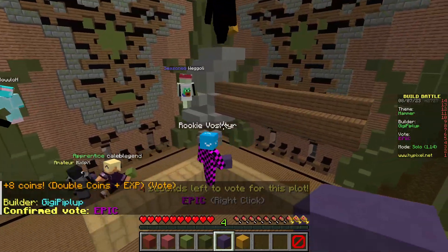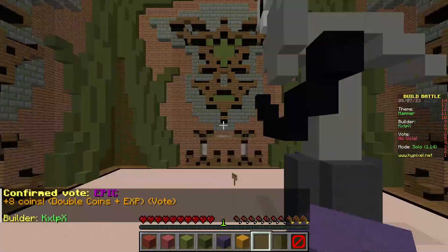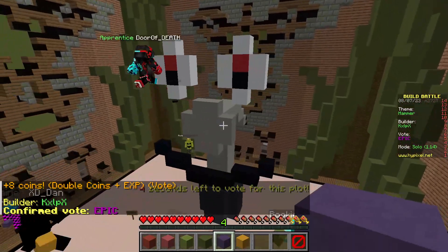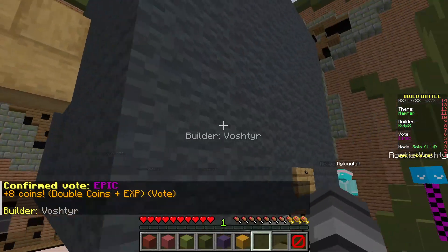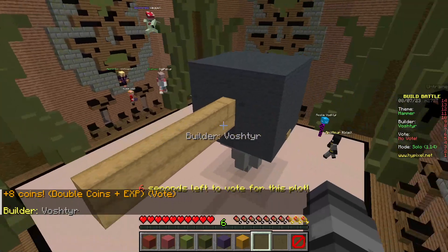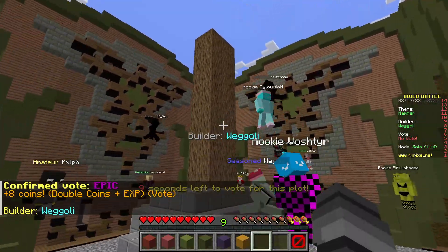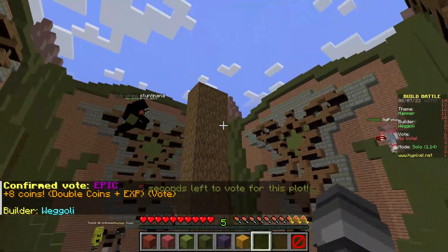Oh I like this one — it's an epic, very good. This one has a hammer with a smiley face — epic, that's unique! Oh there's a sign over there. This one is more like a mallet than a hammer. This one is like Thor's hammer — Mjolnir!